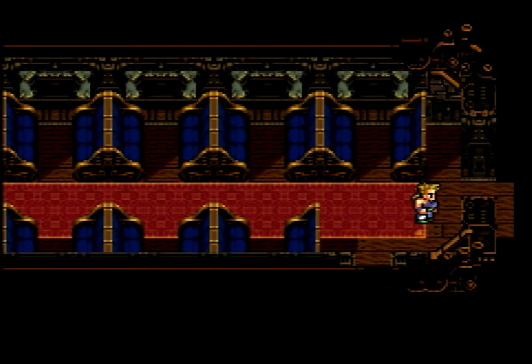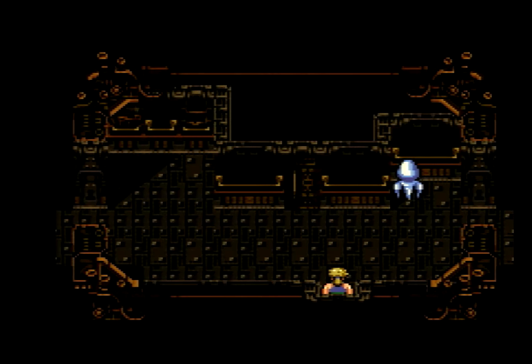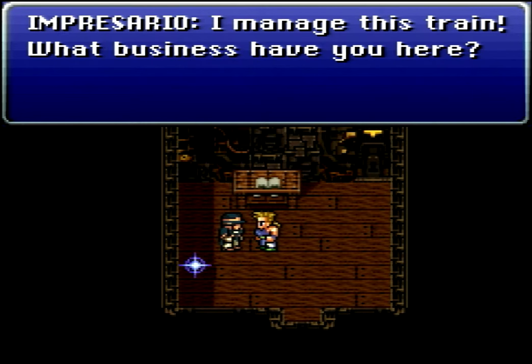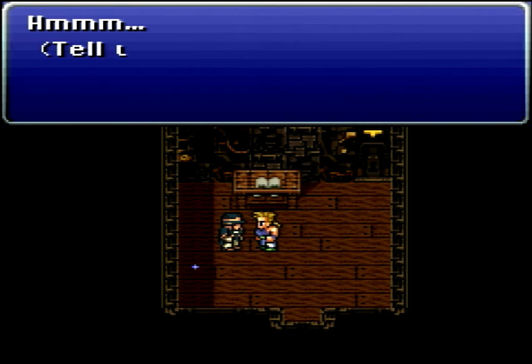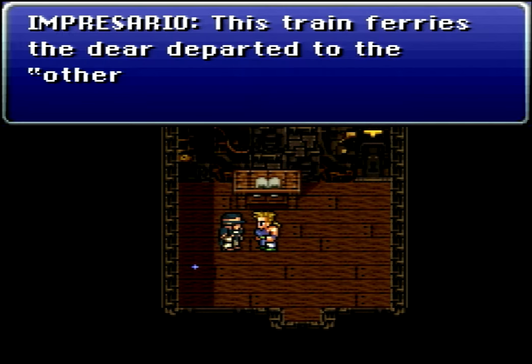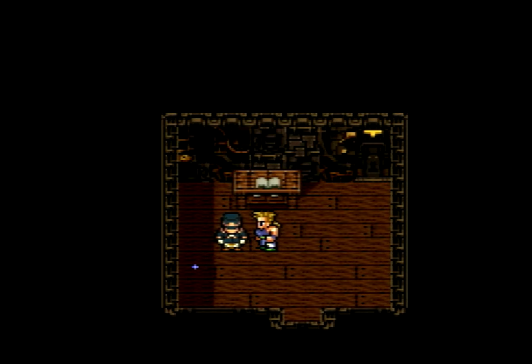We will make for the engine, but first we're going to head toward the caboose and go in this room first. Let's talk to the impresario. He says he manages this train — what business have we here? We ask him about the train. The impresario says the train ferries the departed to the other side, where they can take their eternal rest. So we are on the Phantom Train headed to the afterlife, it would seem.